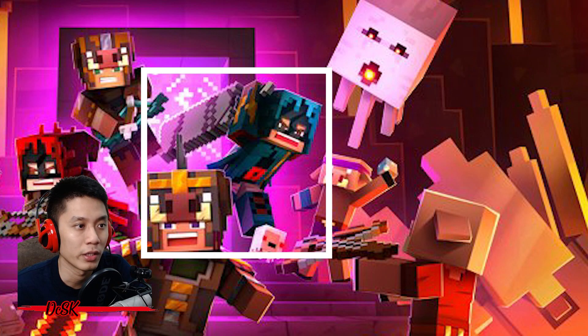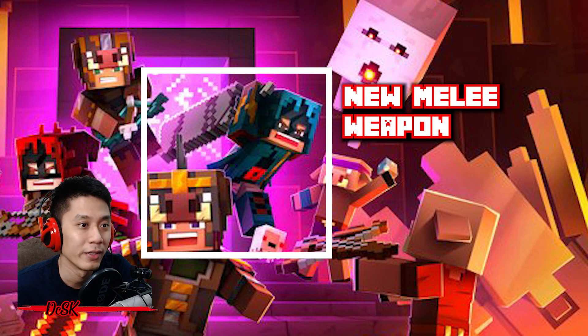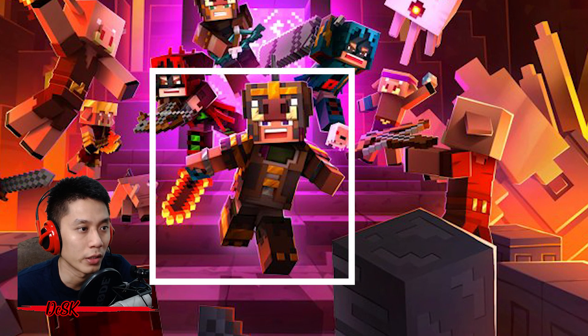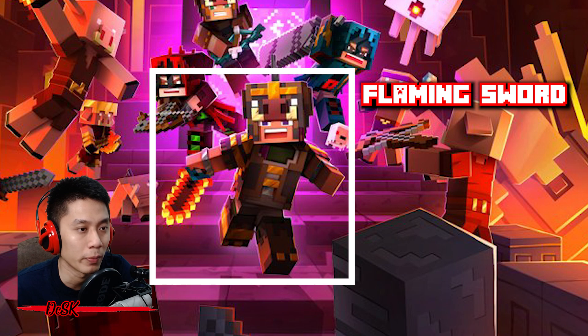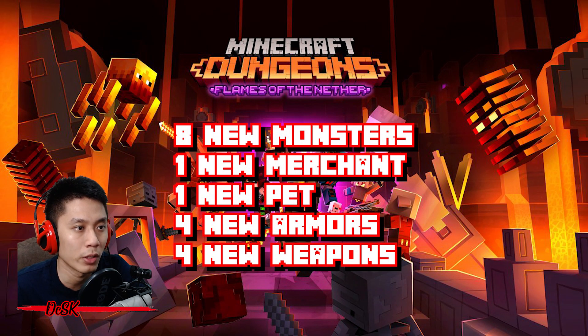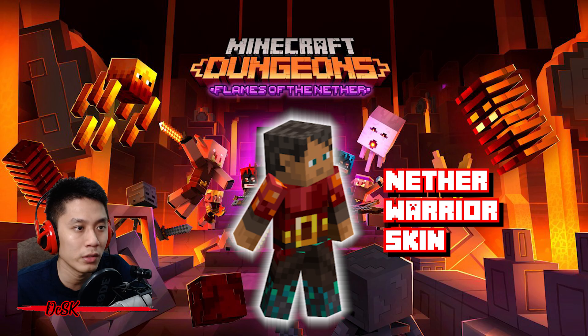The left character appears to be holding a new crossbow and wearing new Crimson Robe. The right one looks like he's holding a huge ice cream bar — not sure what that new weapon is — and he's also wearing a new Web Robe. The front one is holding a new flaming sword and wearing new Pigling armor. So far from the artwork we can see eight new monsters, one new merchant, one new pet, four new armors, four new weapons, and a new Nether Warrior skin.